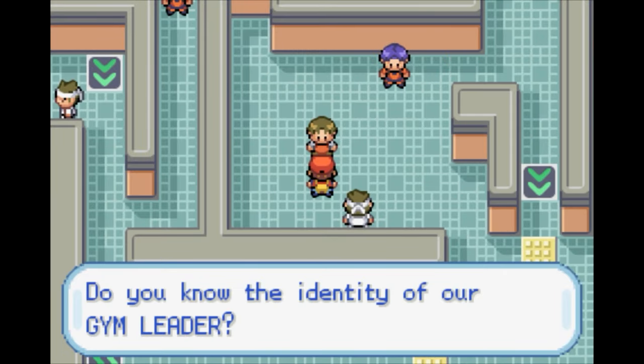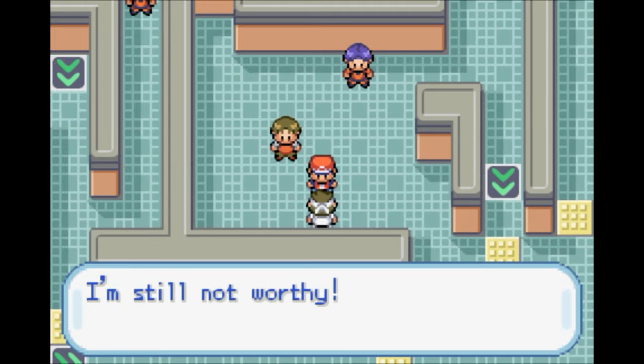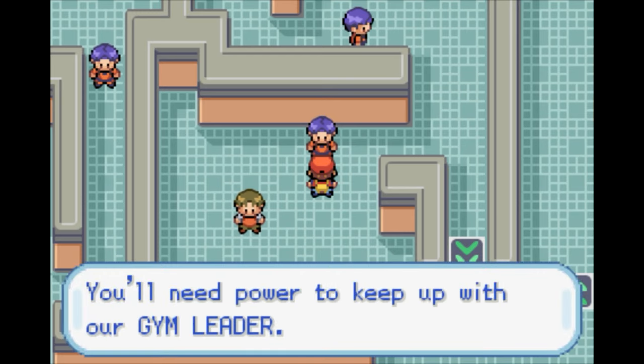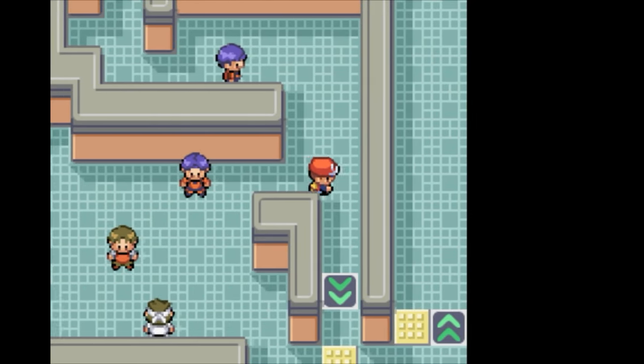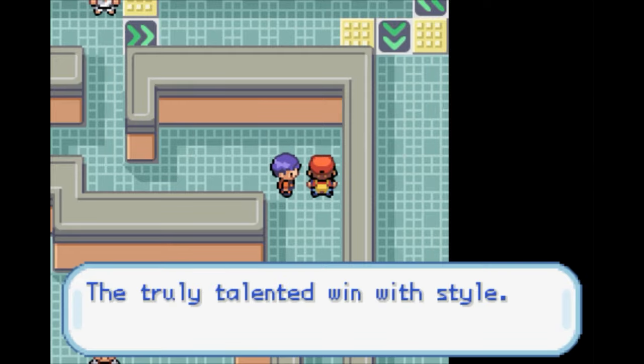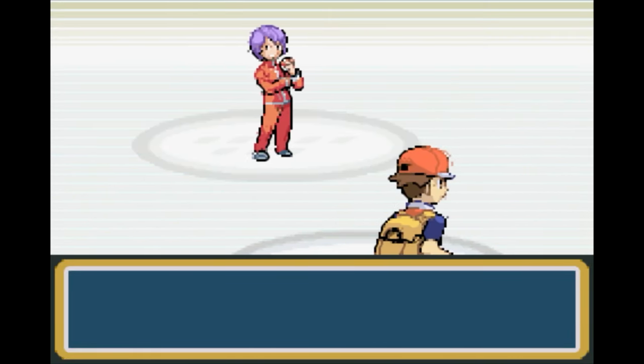Do you know the identity of your gym leader? I do know the identity of your gym leader. I'm still not worthy. You keep telling yourself that, bud. You'll need power to keep up with our gym leader. That shouldn't be that bad. The truly talented one with style. Well, I don't really have style. I just have pure power.